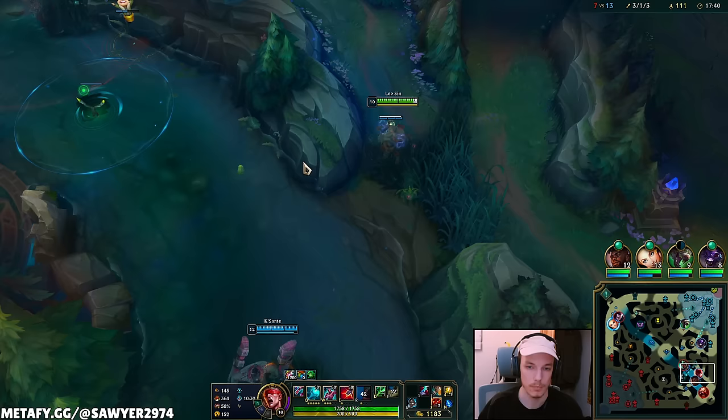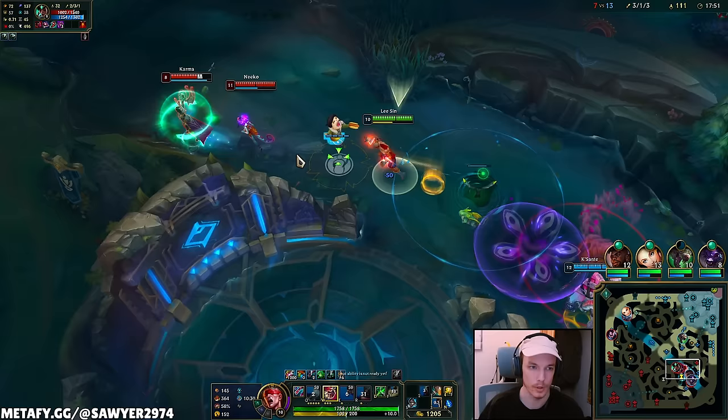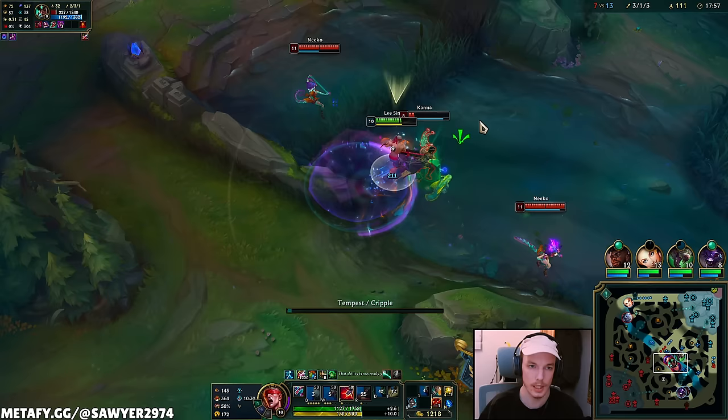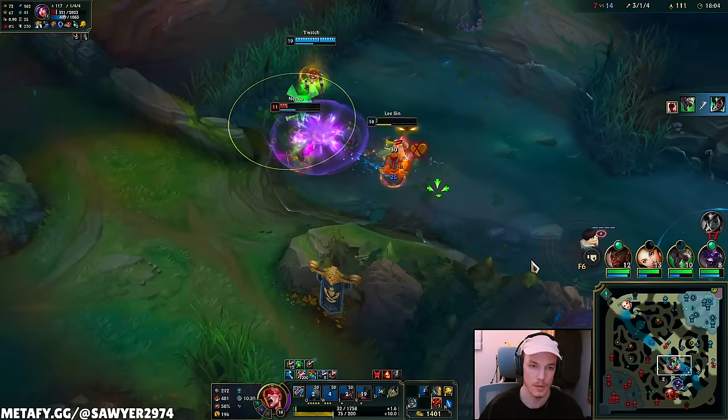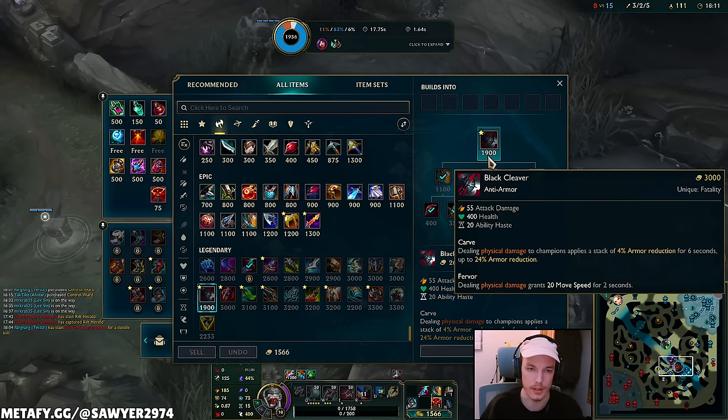Coming into the blue side with Karma. My ulti is coming up but I could finish these camps with a couple Qs. Moving, Q, auto, E, ward hop, Q, auto, smite, E, auto, Q, auto, W. If Twitch had more damage that second Eclipse proc and the second safeguard would be so strong.